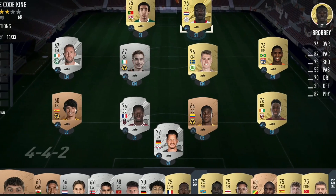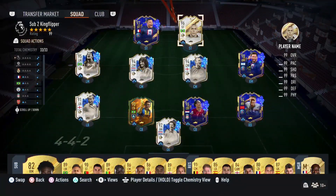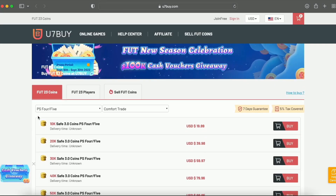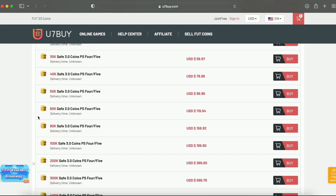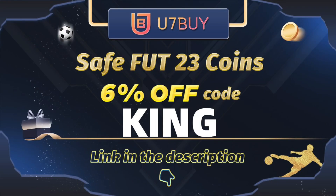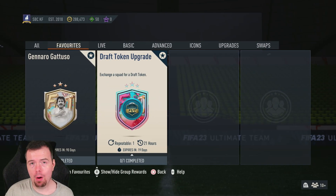You bored of having this starter team? Make it a beast team. Obviously getting yourself on the description below, get yourself to use seven, buy yourself some cheap reliable coins, and don't forget to use King with a cheeky six percent off. Right, let's get into the video.